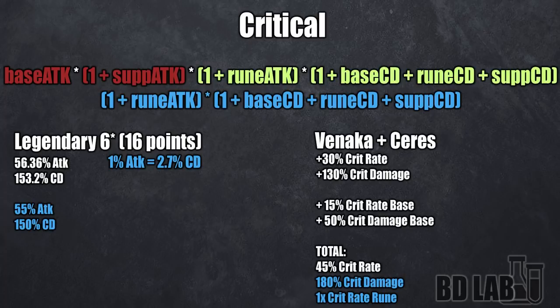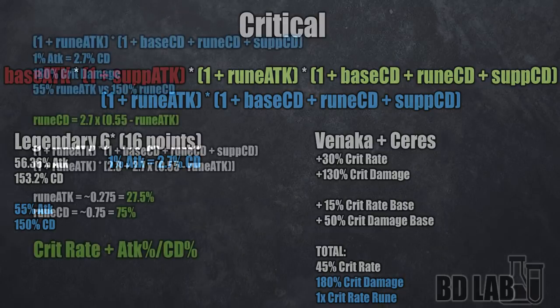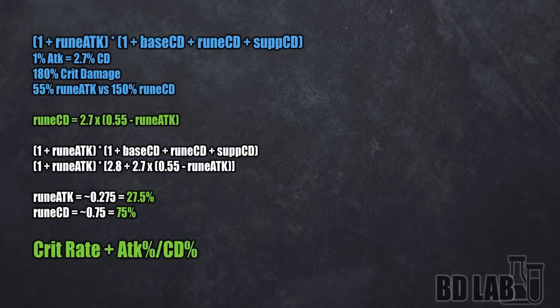With 45% crit rate, you'll need an entire fatal rune to reach the much desirable 100% crit rate mark, so that rune is an auto-include. We have another one to balance attack or crit damage. So what we're gonna try to do is find the local maximum for this function, so we know what's the best value for attack and crit damage. The math is on screen if you want to go through it yourself — I'm not gonna be explaining it in this video. The conclusion you reach is that to maximize the function, you would need to run 27.5% attack and 75% crit damage. Those are the exact values for half runes.